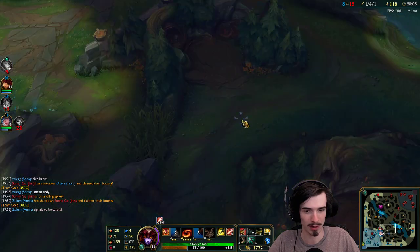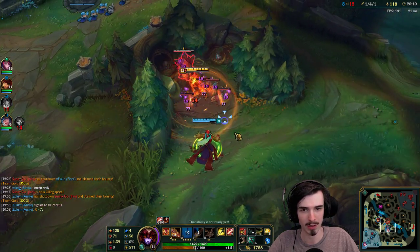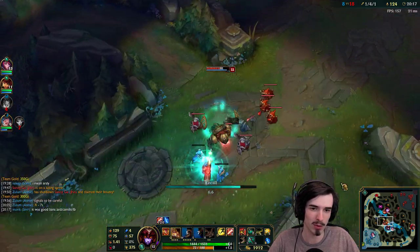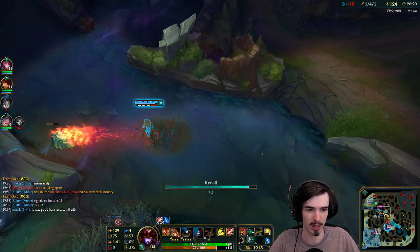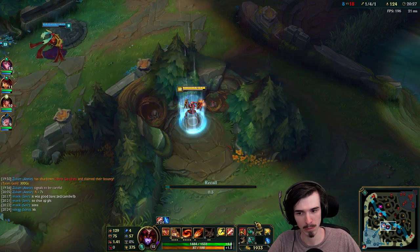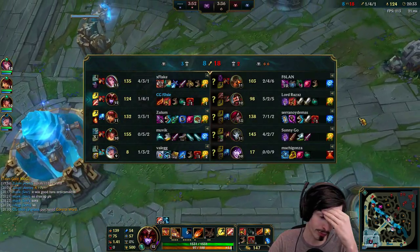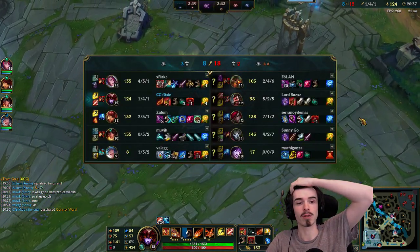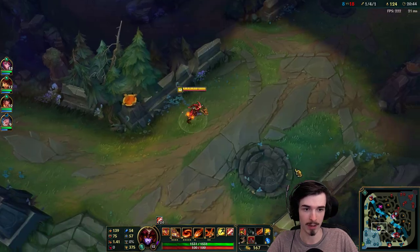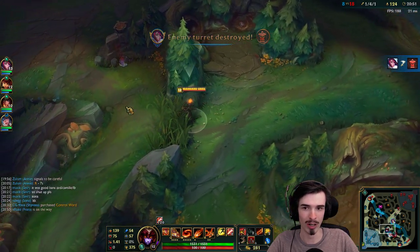I should be able to do good stuff, so I'm going to buy my Guinsoo's here, get chickens first if they're up, and then start split pushing and trying to find enemy players. I don't want to group anymore because I don't think grouping is what this build is good at. I just want to split push and find people. It's a bit tricky though because this Katarina is really strong - I probably can't fight her. Graves is also probably someone I can't fight depending on the situation.